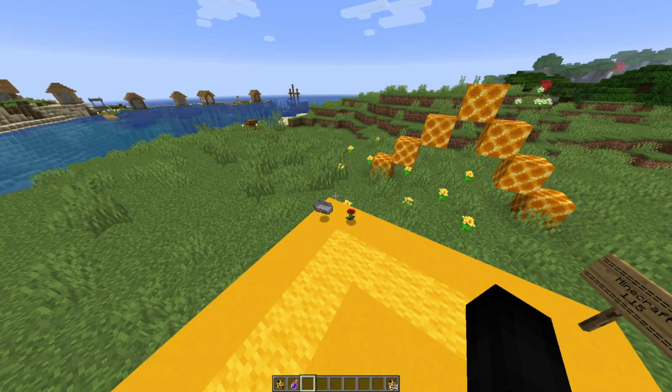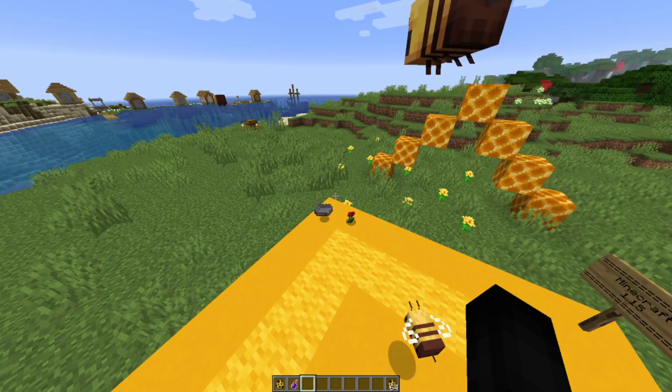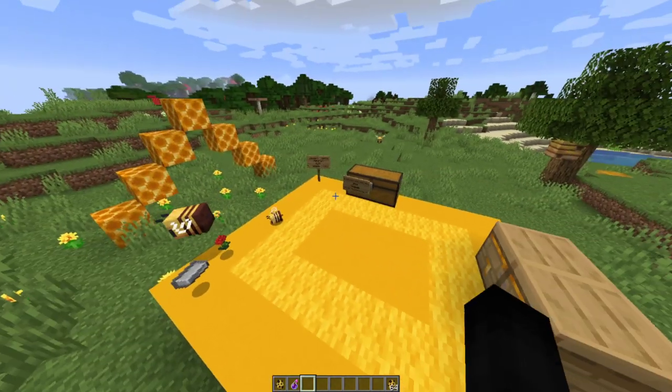For spawning changes: when breedable mobs in a group spawn naturally, they will sometimes spawn babies in the groups. It has a 5% chance of happening with foxes, cows, pigs, sheep, and chickens. It has a 10% chance of happening with wolves, llamas, and horses. Apparently that wasn't a thing before.